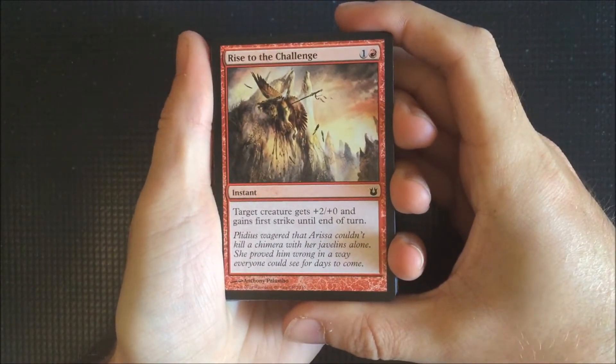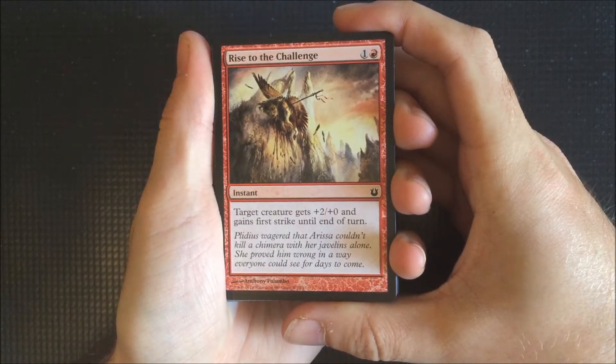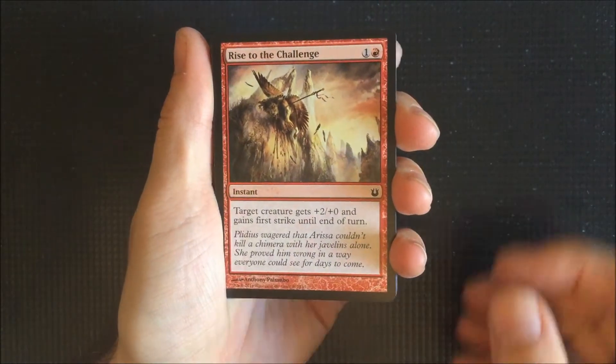We have Rise of the Challenge. Instant — target creature gets plus two, plus zero and gains first strike until the end of the turn. Not bad.